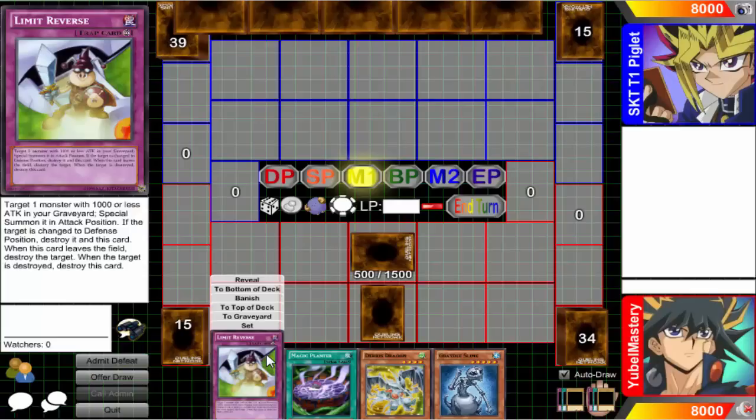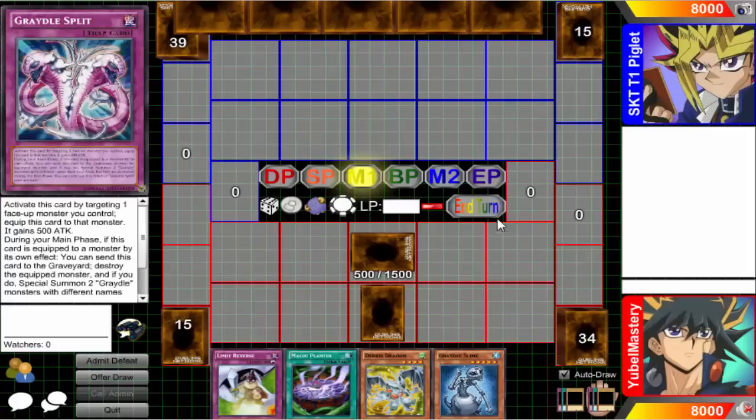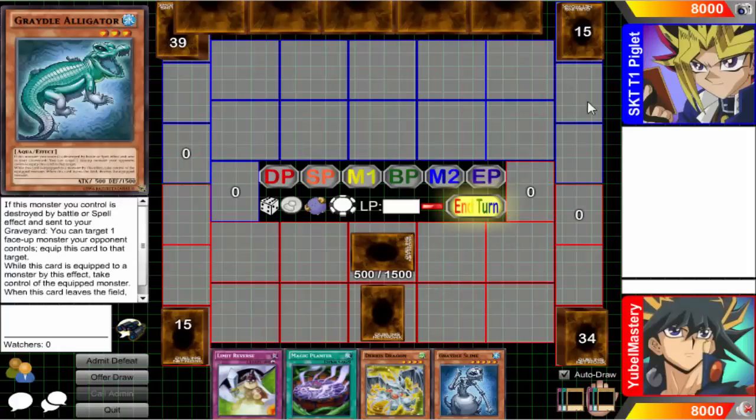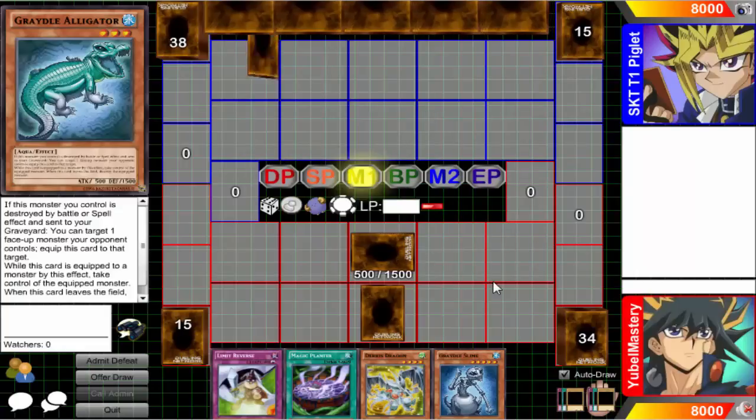It's still Reverse too. Reverse is kind of meh, to say the least. Reverse works really well with Cobra because Alligator — I usually get it mixed up. I'm like, oh, it's just a strip, but no — it's either by store, by battle, or by spell card. It's good because with the Gradle Impact...